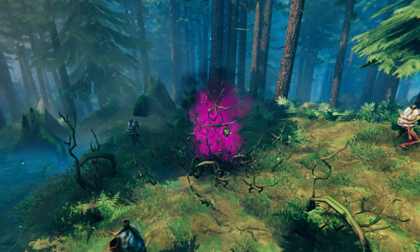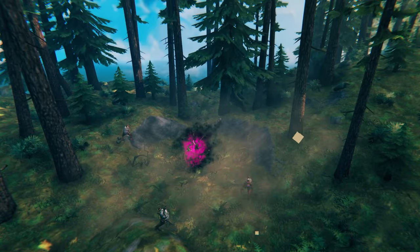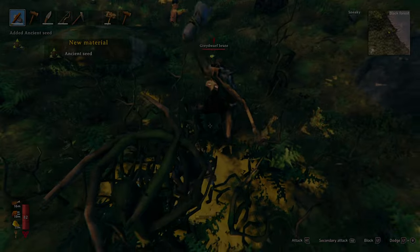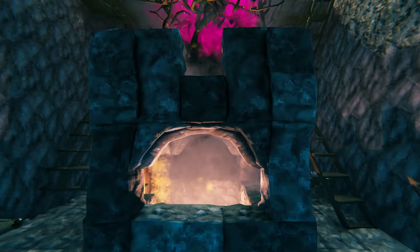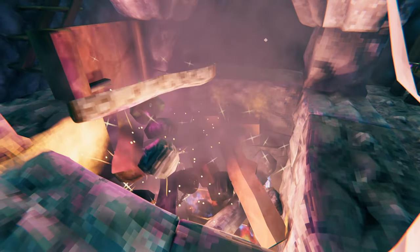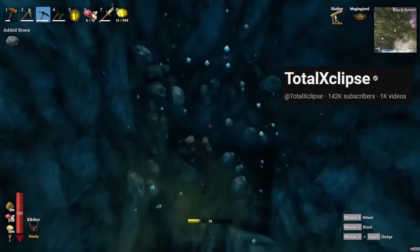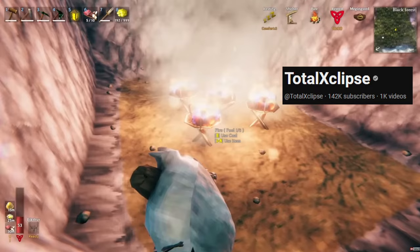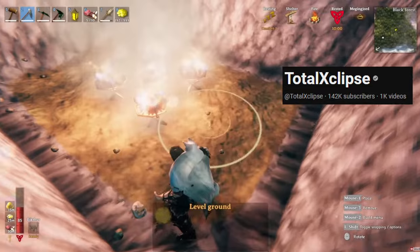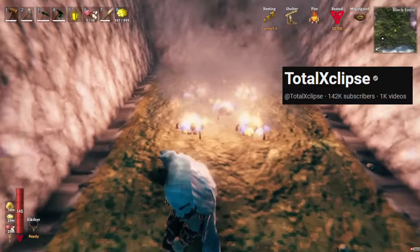Greydwarf nests are Greydwarf spawners you'll come across in the Black Forest. The nest activates when there is a player within 60 meters and will spawn three Greydwarfs. You can destroy these spawners by simply hitting them with your weapon. These can also be turned into an automatic farm to provide infinite resources like wood, stone, and resin. To do so, dig out a large area underneath the spawner, cover all the ground with floors except for a 4x4 area right under the spawner, then place 5 braziers there and slightly cover them with the hoe level ground ability. Credit for this design goes to Total Eclipse's video — I'll have a link in the description for an in-depth tutorial.